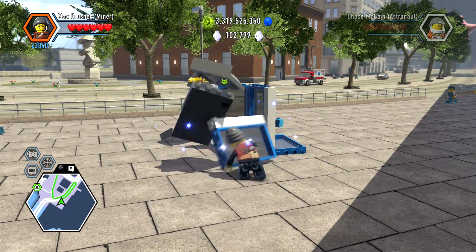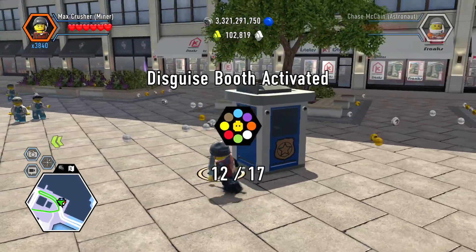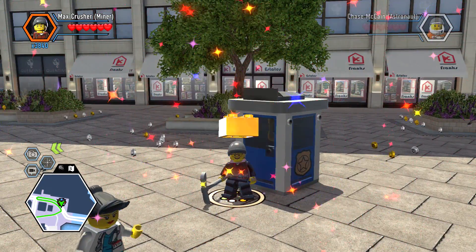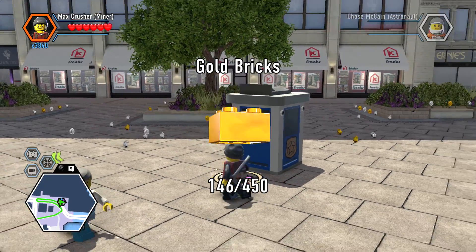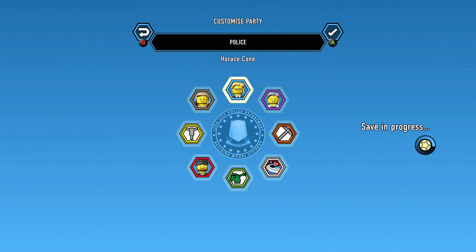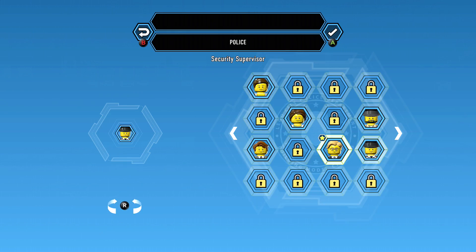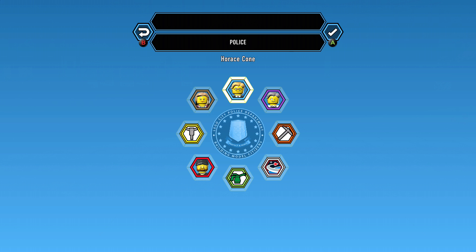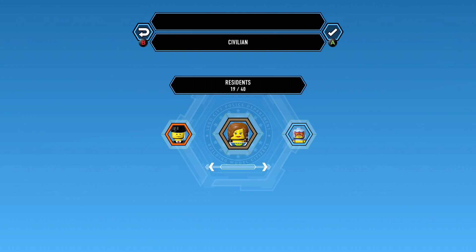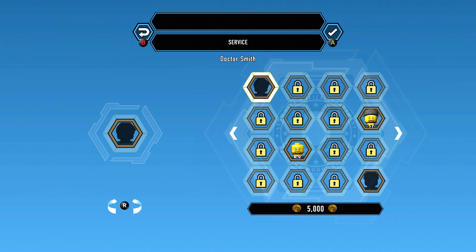We're gonna remake it and we're gonna see which character it gives us. I have no idea — it is Dr. Smith! So there you go, Dr. Smith is unlocked. I don't know what category Dr. Smith is going to be under — doctors I would imagine. Well, we're in police; I didn't think it'd be police. I guess it would be under service — yep, Dr. Smith.